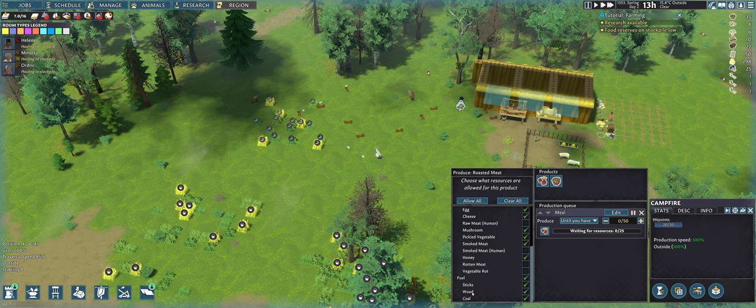Oh, the cooking station needs fuel as well — that's why I couldn't cook. Food for winter is an issue and I know why I had problems: I had no more sticks and no more wood. I didn't have coal yet. When I reached winter I was out of sticks and wood, which means they couldn't cook, which ended in me running out of food.